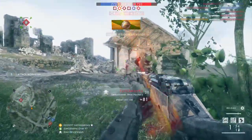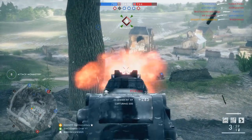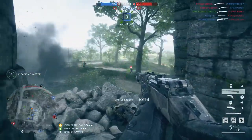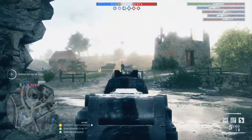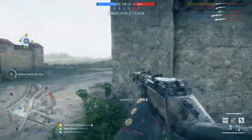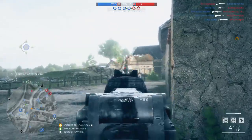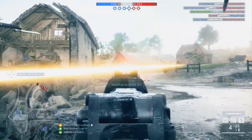It hits for the same maximum and minimum damage as the General Liu, with stats of 40 and 35. The Autoloading differs a little with a slightly higher max damage of 42 and a lower minimum damage of 30. This means the Selbstlader 1906 and the General Liu always require three bullets to kill, whereas the Autoloading requires four from 71 meters out. And so those are the main stats for the three weapons.